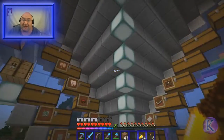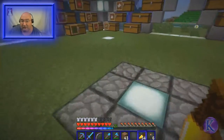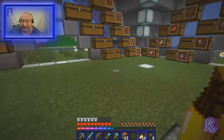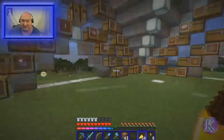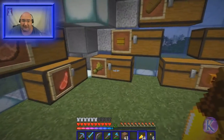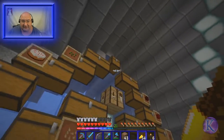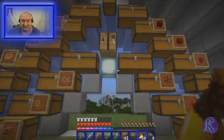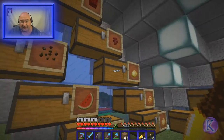The floor is giving me difficulty — I have plenty of wool and was thinking about doing something with colored wool, but I haven't decided. I'll probably get to it off-camera. Everything's in here now: we've got wheat, hay bales, bread, cookies, cake, and seeds. The top chests I can barely reach but they work as emergency storage.